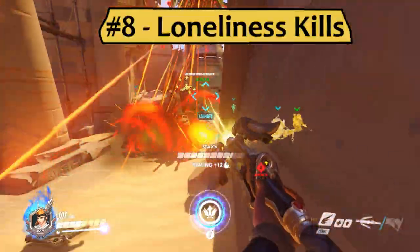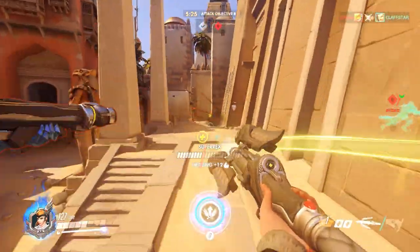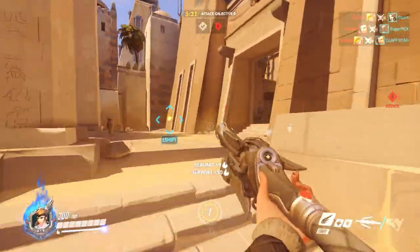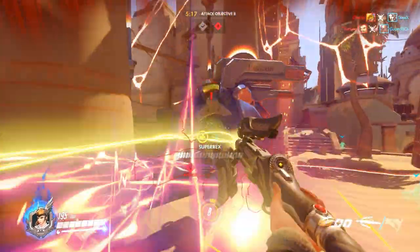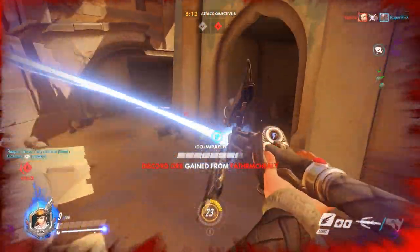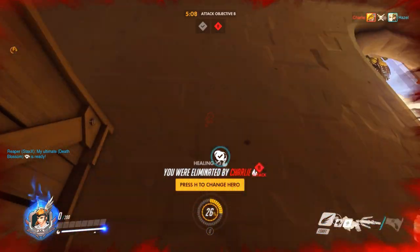Number 8: a Lonely Mercy is a Dead Mercy. Mercy has incredible mobility, but she can use absolutely none of it if she's not near her team. This means that if your team is wiping and you don't have a res, you're often better off pulling back to your teammates as they run back, rather than trying to do anything by yourself. On Mercy in particular it's important to die as little as possible, and without teammates to help you fly around, you aren't going to get much done.